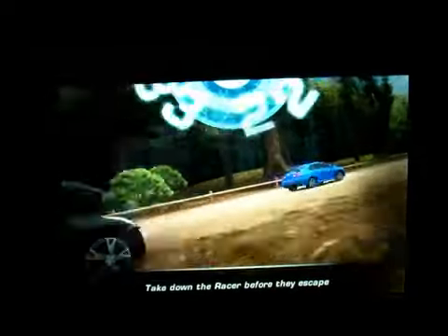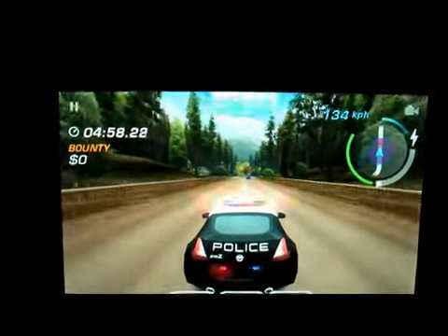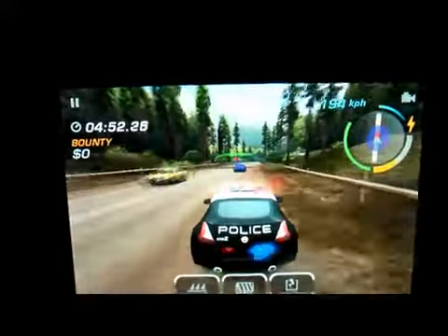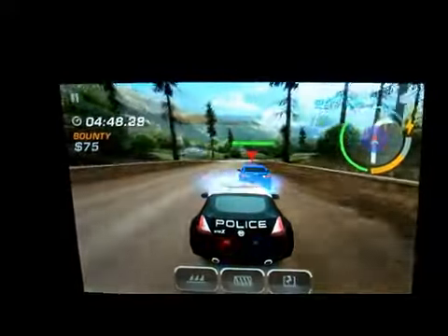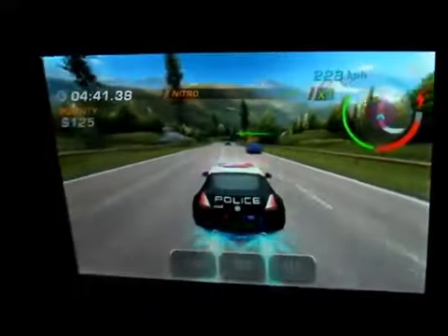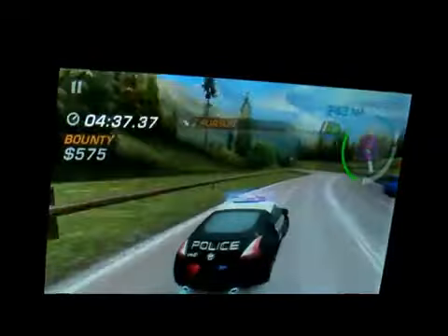What you're trying to do is knock this vehicle off the road, but you've got to damage his health bar so that it is completely gone. You're given three options: a spike strip, a roadblock, and a jammer. To give it a nitro boost, all you do is swipe up on your finger when your nitrous is available.